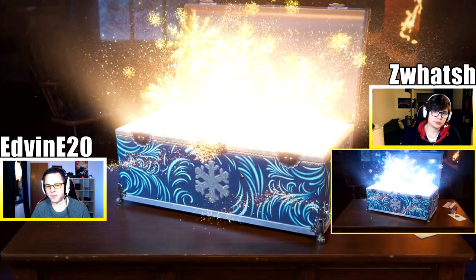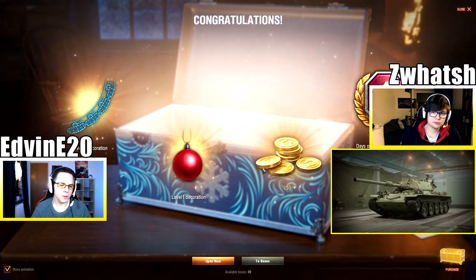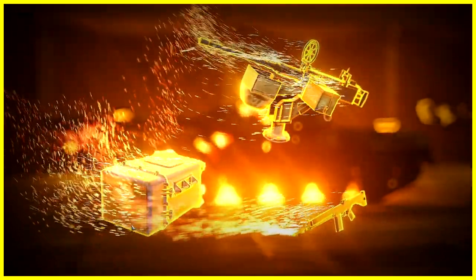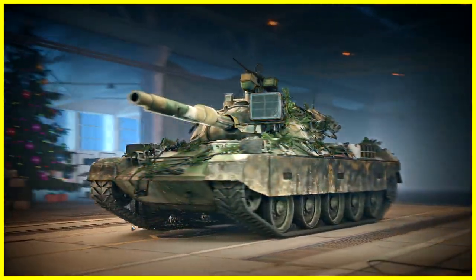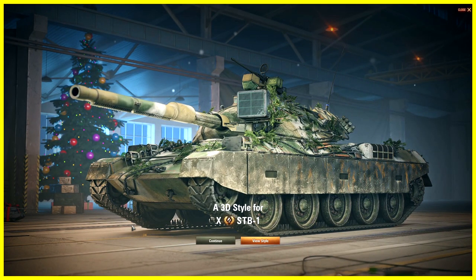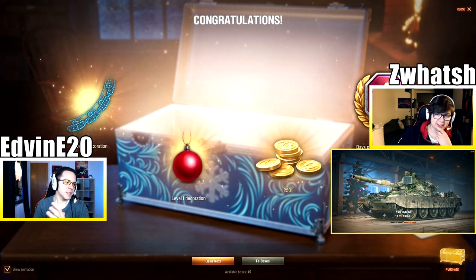Oh my god! Did you get anything fancy, Swatch? I got a 3D skin — in the first one! For the STB-1. Holy crap. Those styles are one of the rarest drops, and you getting one in the very first box is just insane.